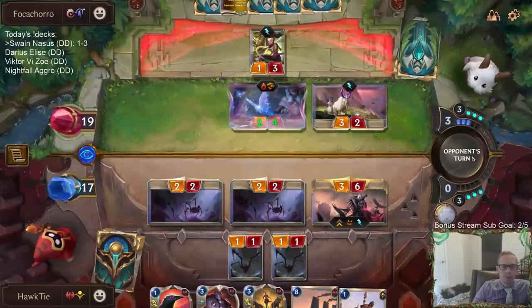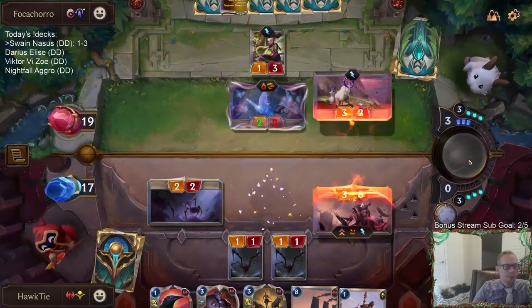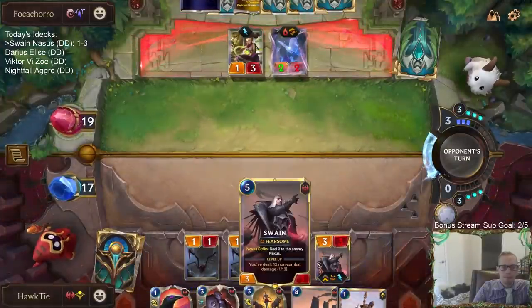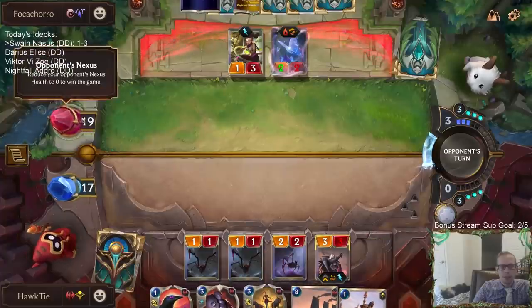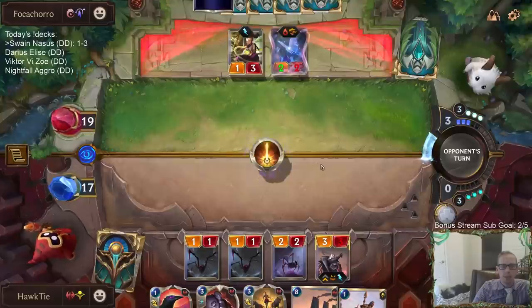Thankfully they blocked. You could also just have Guiding Touch, though — that shuts me down pretty good. Might doesn't really do anything right there. Seven damage to them, but there's not that much difference between them being at 12 or 19 for how this game plays out.